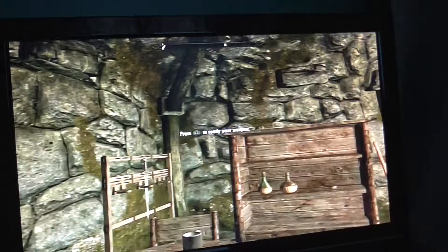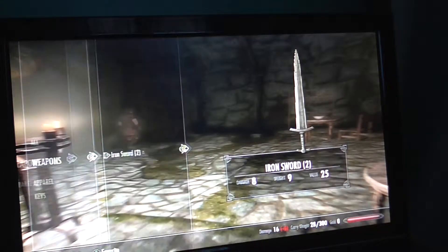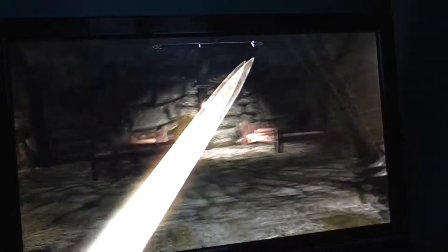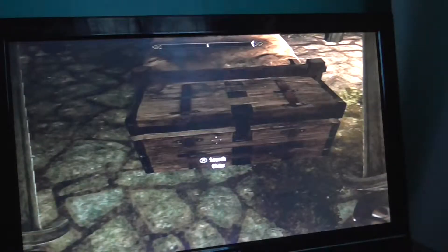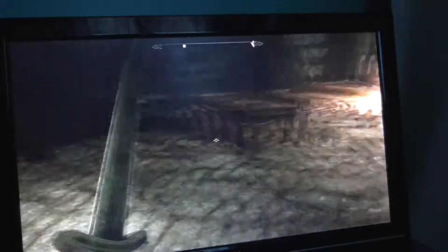What weapons do we have? One sword. Oh, there's a sword here as well. I'm pretty sure we can dual-wield one-handed swords — yes, we can. That's lucky then. What do we have over here? A light helmet — I don't think I have a helmet yet.